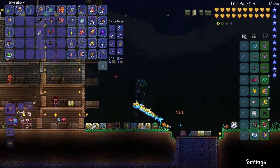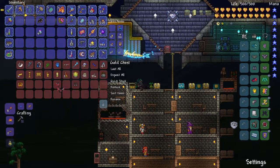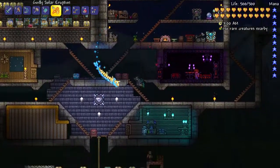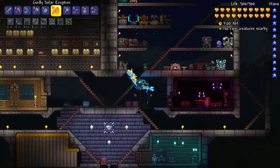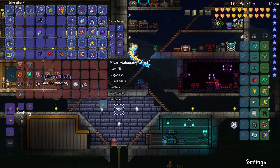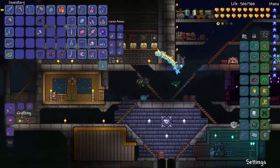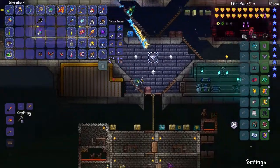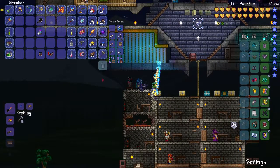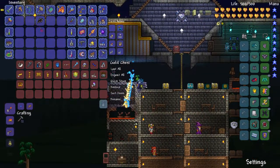That is really cool — I was not expecting to get a developer's set. You know what, let's take these and go find a mannequin to display them on. We have the Plantera trophy, let's put that in here. We have another mannequin — we're going to put it down and display the dev equipment. It is really cool looking.